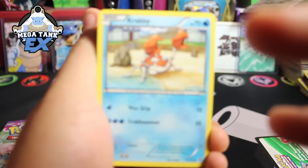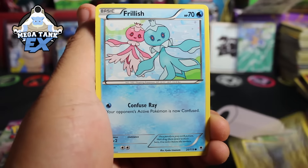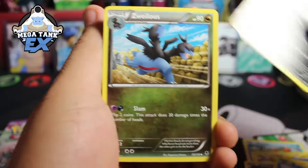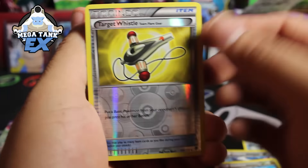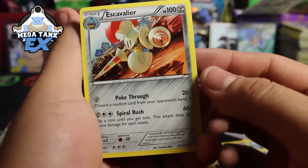In this pack we start off with a Krabby, Helioptile, Gligar, Dino, Frillish, Professor Sycamore, Leopard, Swellius. Our reverse is a Target Whistle and our rare is an Escavalier regular rare.